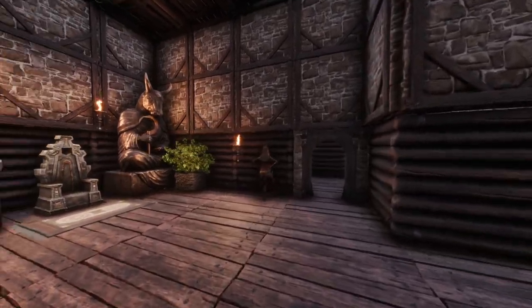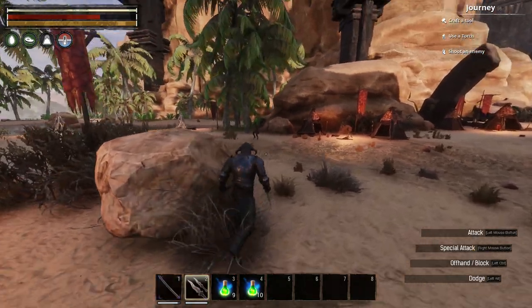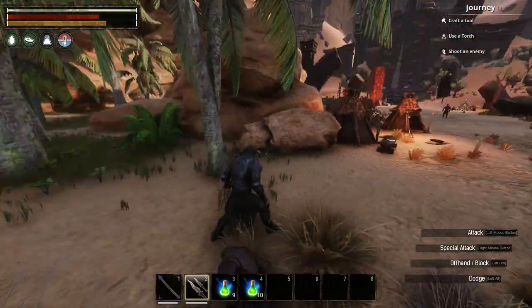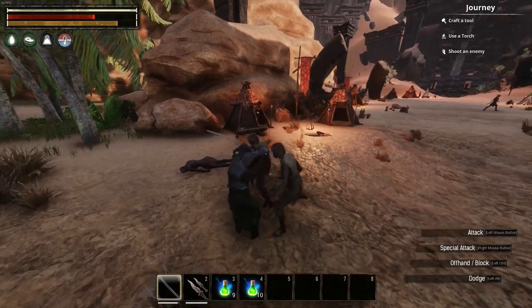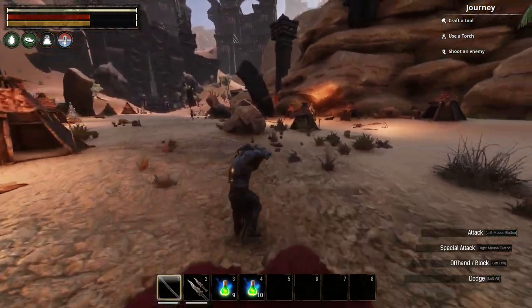Corruption can be a crippling debuff that can turn what should be an easy dungeon run into a nightmare of death and despair. There are multiple ways to deal with the build-up of corruption, both on the go and back at home. Plan your dungeon runs ahead of time — if you know you're likely to pick up a decent bit of corruption, take a Heart of the Hero or a cleansing brew with you. Generally speaking though, a good entertainer thrall in your base will provide all the corruption-cleaning services you could ever need, and you'll never have to worry about the purple mist again.